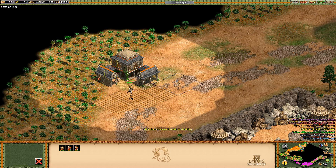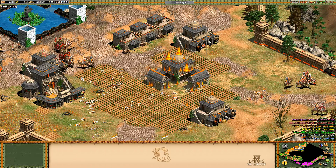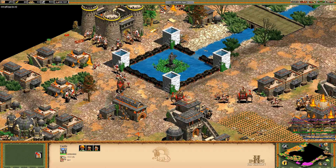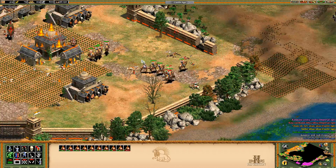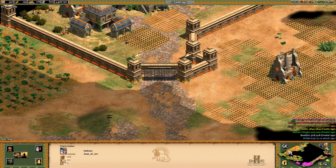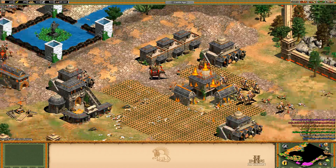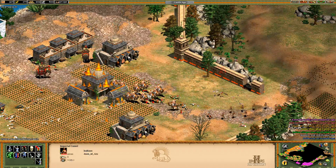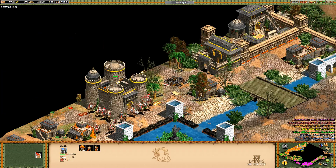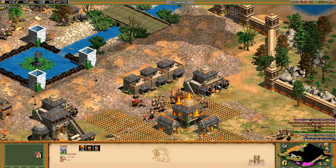We're gonna win there, I think. We cleaned them up from the back. Our TC still stands, this castle stands. We're getting a decent amount of Imperial Camels now. Just wish we didn't lose that scout cavalry. Reinforcements — not what you want to see right now. Is the castle really not shooting to help me? The castle — are you kidding me?